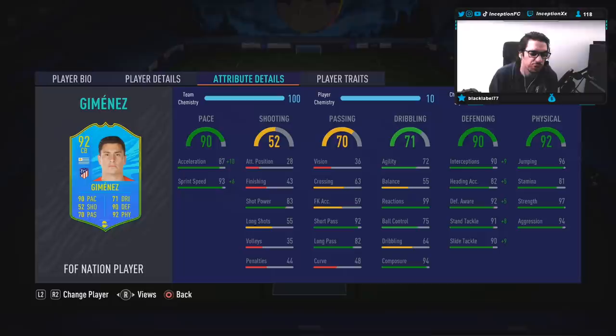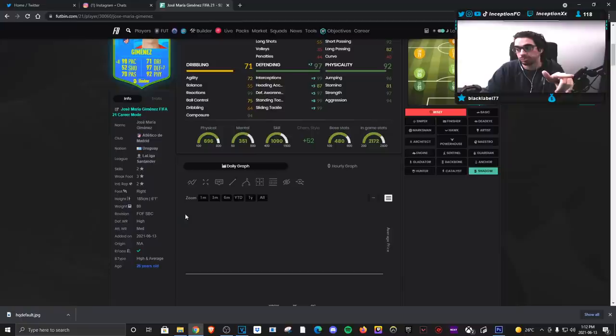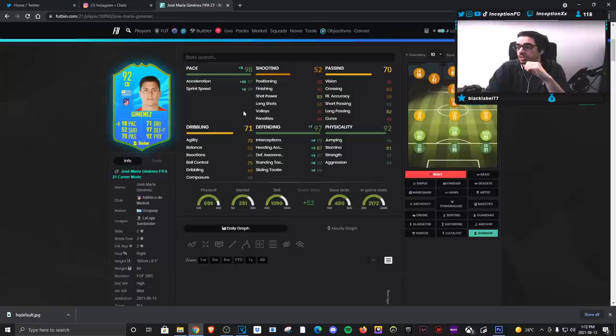Base card stats for shooting: he has 83 shot power, so no finishing really. He's got 92 short passing with 82 long passing, so passing is okay. With the shadow chemistry style, we are going to be making his defensive presence essentially perfect in-game with 87 heading accuracy. What's good about this card is that he is a 6'1" player with a high and average body type, working with very good physical stats — 97 strength working with the height, 94 aggression. 94 aggression working with the pace should definitely be a very nice thing. He even has 96 jumping, just in case someone does a cross in the air, which is most important on goal kicks.